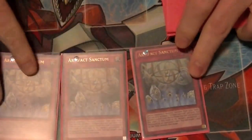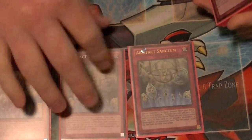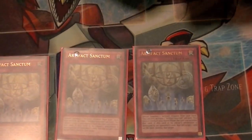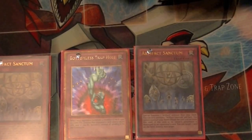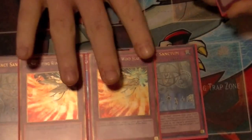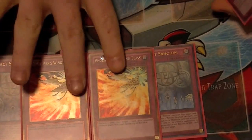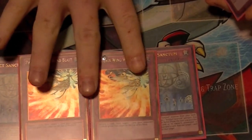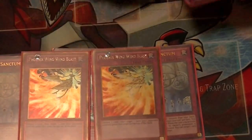That's it for spells. For traps: three Sanctums — they pop an Artifact, you get to pop one of their cards, and then you can still chain it and special summon your Moraltech or Beagletech and do even more popping. One Bottomless, because it's Bottomless and you can get rid of problematic cards that way. Two copies of Phoenix Wing Wind Blast — this really sets your opponent back a turn, forces them to keep drawing a card they don't want, or gets rid of a pesky XYZ or Synchro you're having trouble getting around.